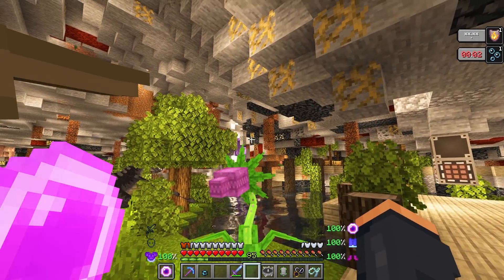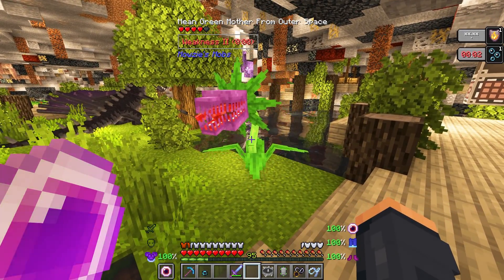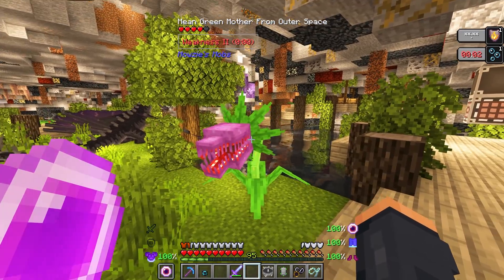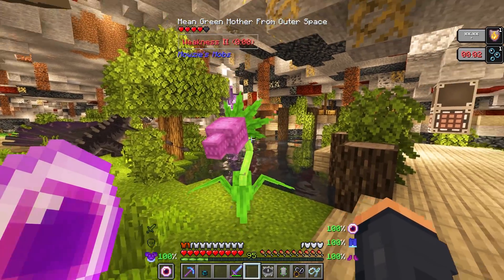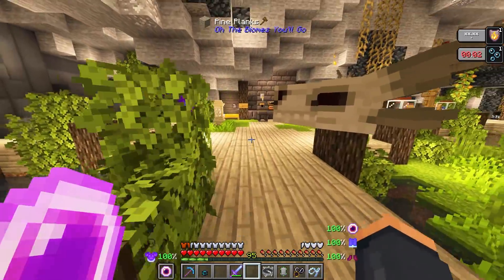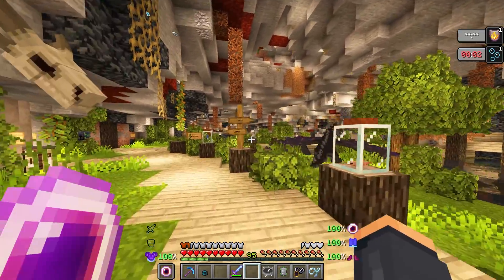Starting off today, I want to introduce you guys to the Mean Green Monster from Outer Space. I hope you guys get that reference. I absolutely love the Mousies mobs, especially this particular mob. It's name tagged so it should stay here forever. I know I'm giving it weakness, but it's name tagged forever. I also went ahead and upgraded this, added a few more chests, which gives me a bit more storage, because I was actually running low, even though I have tons of chests in there.